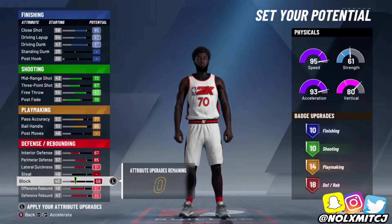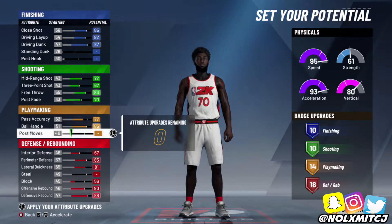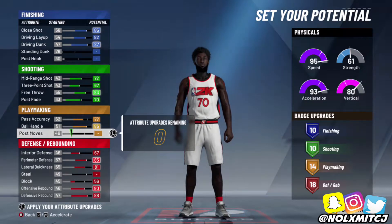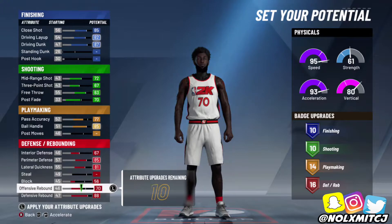If you're switching with the 2-way slashing playmaker, your interior defense is gonna be the factor in this build. You can ISO, play interior defense, block, rebound, and score — like a 2-way slashing playmaker could — but you get more block and more interior defense.